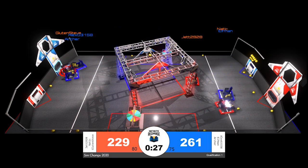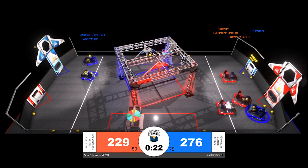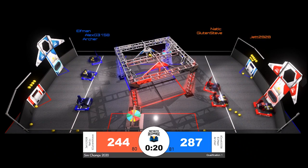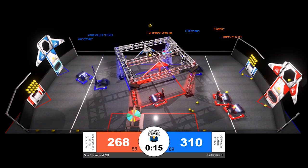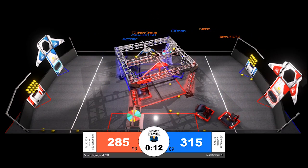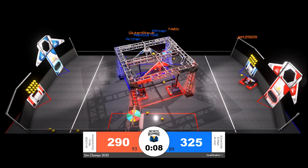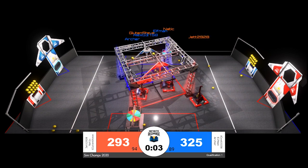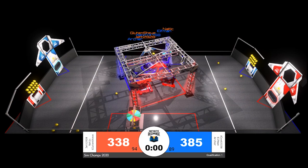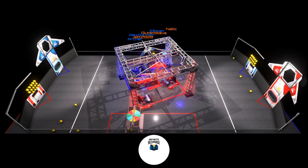Coming up into the end game, it is also worth mentioning that the shield generator operational ranking point is still in effect. In a typical Infinite Recharge game, that is for scoring 65 points during the end game — the easiest way to do that is to hang two robots off of the shield generator switch in the center of the field. Gluten Steve is doing that right now for the red alliance, and if that switch is level at the end of the match they will get an additional 15 points, for a total of 60 added to their score with a ranking point. Final score: blue alliance 365, red alliance 338.